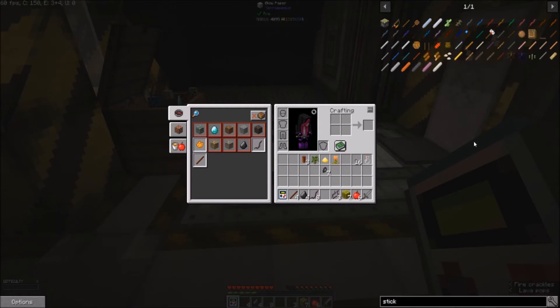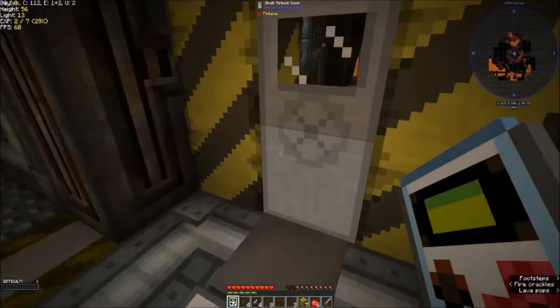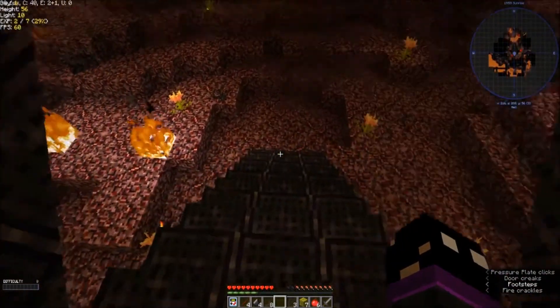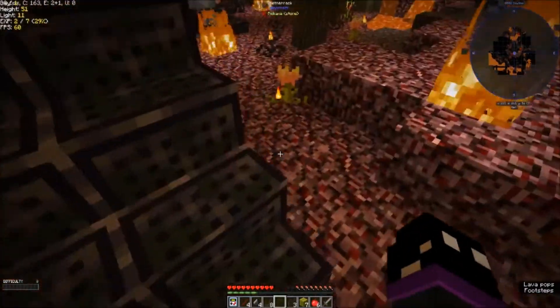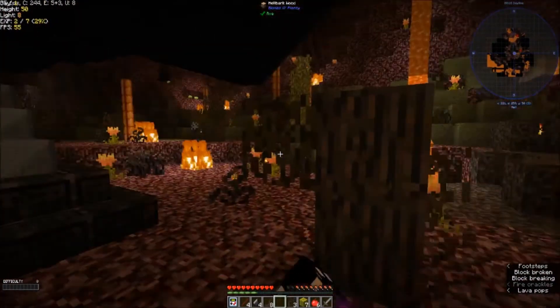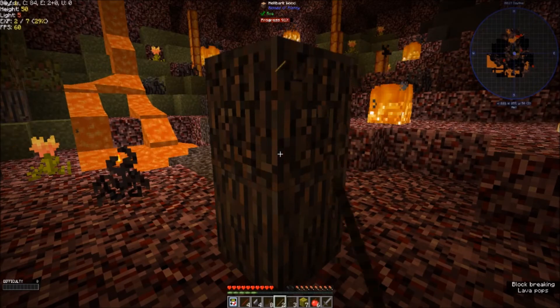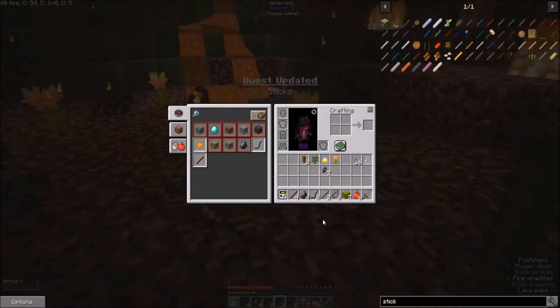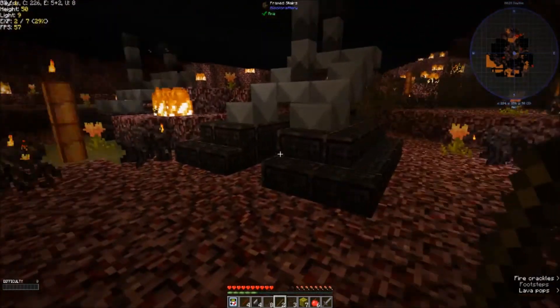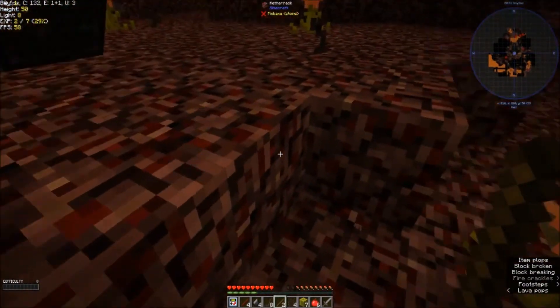I don't think we've got any trees out here. And if we do, am I actually able to knock them down? I don't think so. A-ha! That got us our sticks! Now what does this give us? It didn't give us anything, that timber. Interesting. Well, I'm learning. I expect there's going to be lots of face palms, derpage, and lots of things to learn.